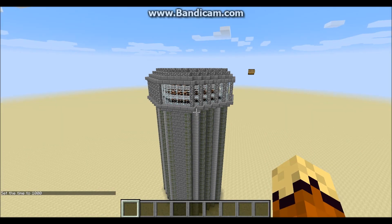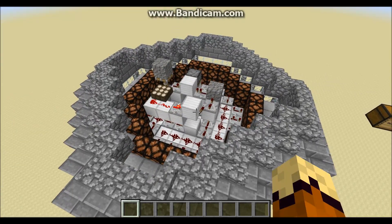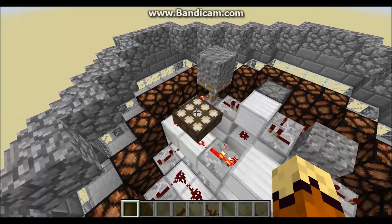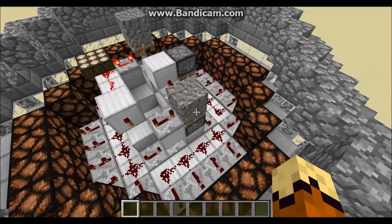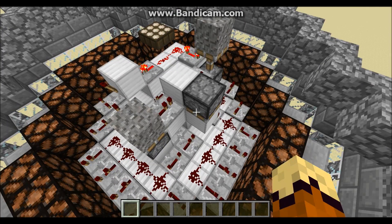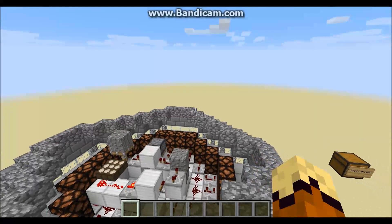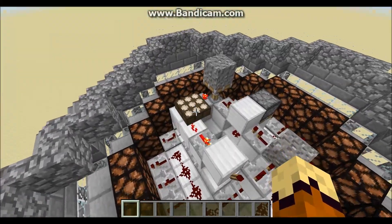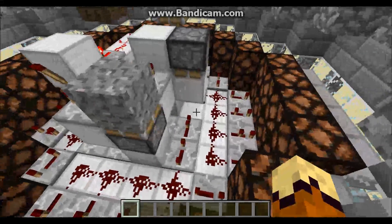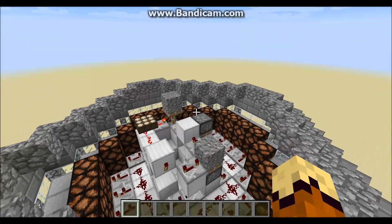Before we go any further, I'd like to demonstrate it in its functionality. Basically, whenever the time hits around 13,600 - which is just when the sun is going over the horizon - this will pick up on it using a daylight sensor and do a quick pulse, which will begin a redstone signal. It will also lock a block in place that allows the redstone circuit to travel, essentially starting a clock going over and over and over again. Whenever the sun is coming back up on the horizon, the daylight sensor will pick up on that again, send a different quick pulse, retract that block that was pushed down to carry the signal, and stop the signal from occurring.